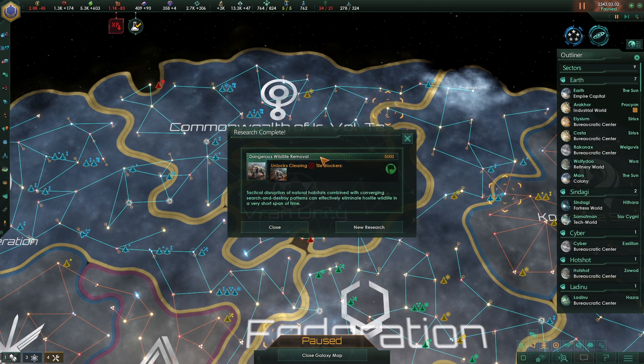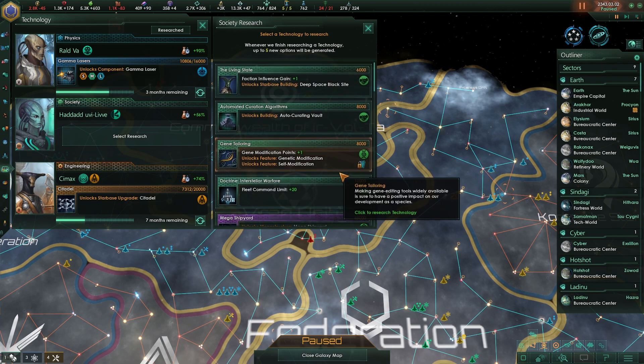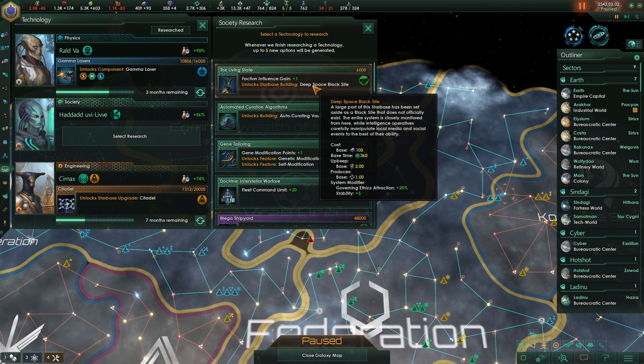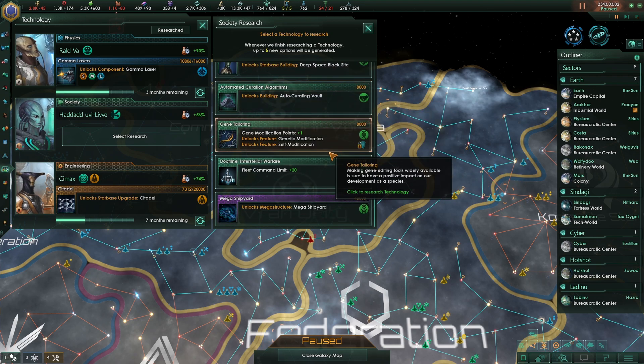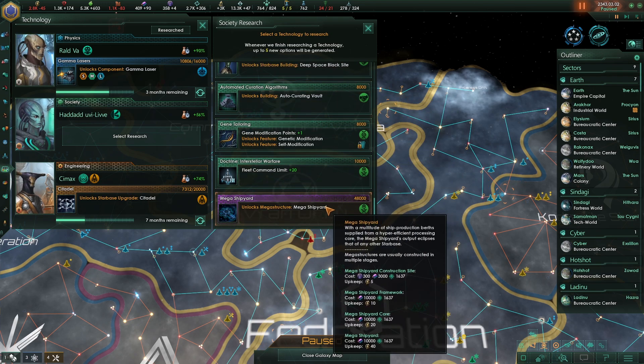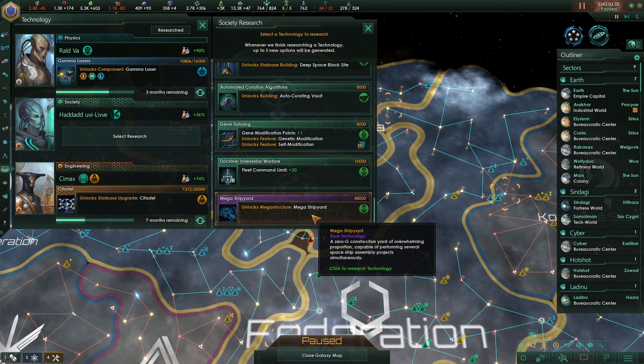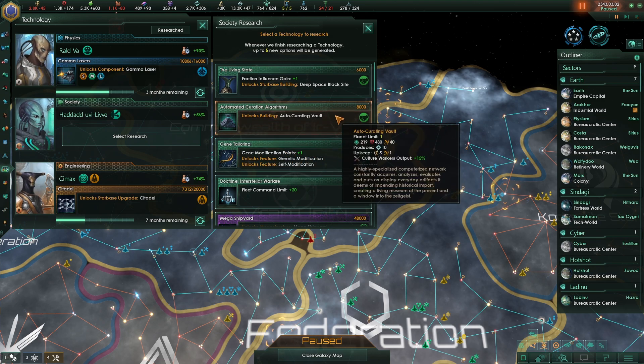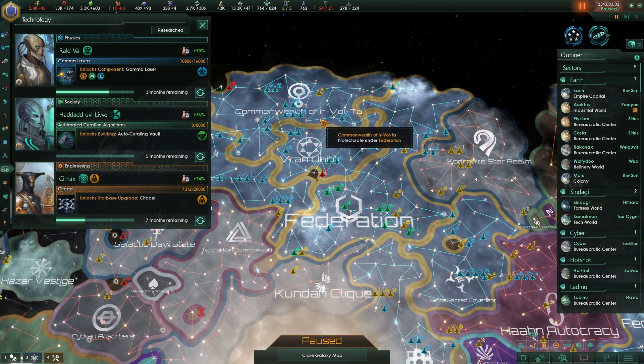Technology discovered. We've removed the tile blocker. We've got the remove tile blocker tech. Here, faction influence gain, or deep space black site — produces unity. Or the mega shipyard for building lots of ships. I don't want to go down the gene modification path. Let's go for auto-curating vault so it goes away.